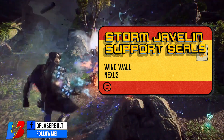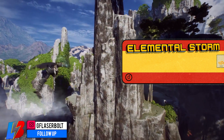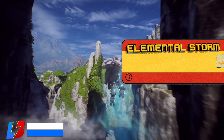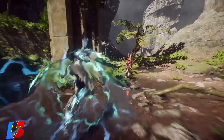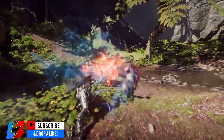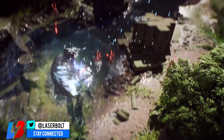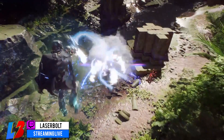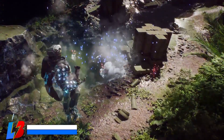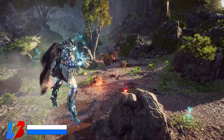No javelin would be complete without its ultimate, and the Storm's ultimate is the Elemental Storm. He's able to bring out blasts of frost, electricity, and fire all at once, combining into one massive blast of energy — fire, frost, electricity all at once, making it a massive force of destruction. If you're looking for a javelin with exponential elemental energy, the Storm is definitely one to consider. Just keep in mind it comes with minimal armor, so you need to maneuver well to maximize his potential.